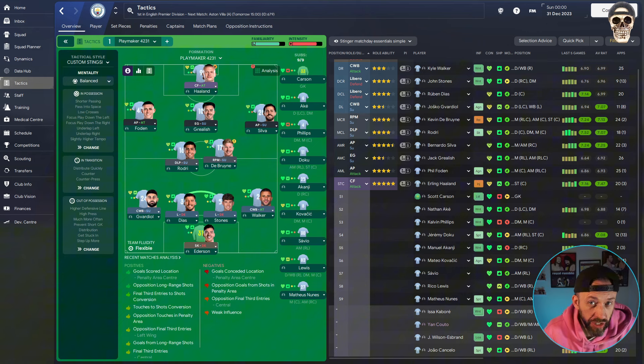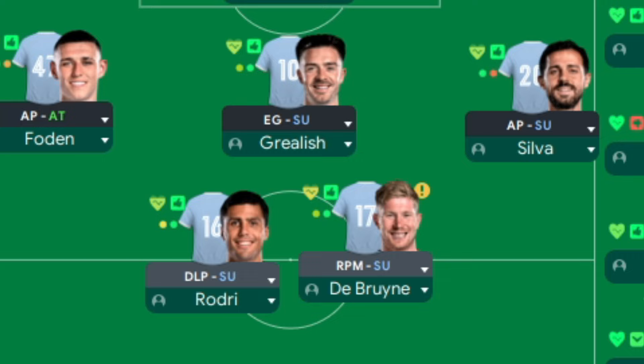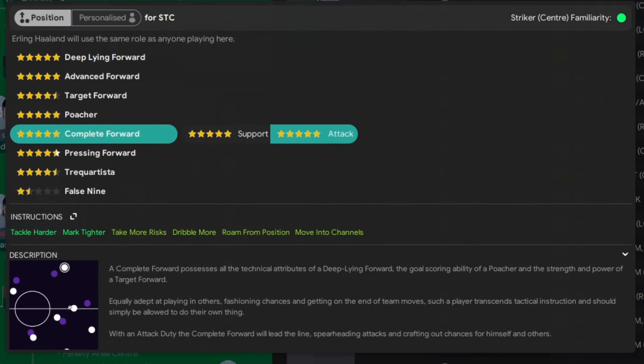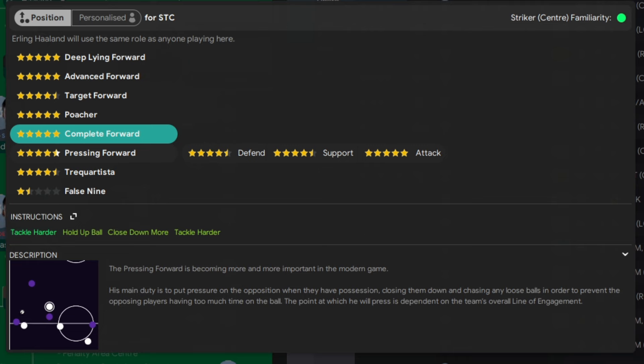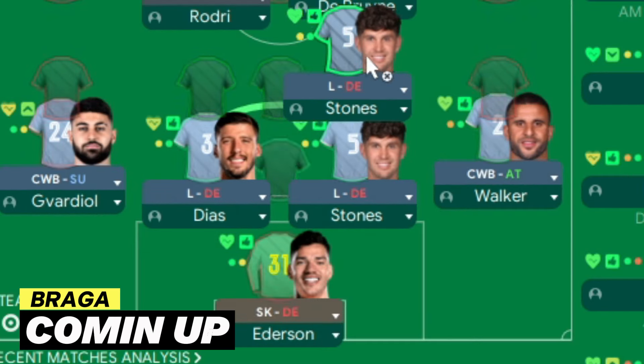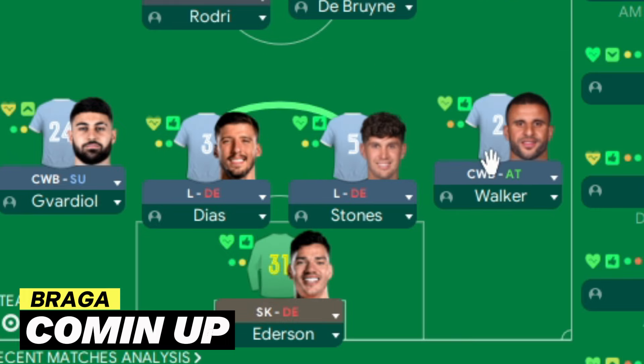The first one I went for was a classic 4-2-3-1 just to get all the players in. In the front positions we've got two APs and an enganche — any excuse to chuck one of them in there — a DLP and RPM, and a complete forward up front because that's an all-around role. It was either that or trequartista, but the complete forward fashions chances for others and gets involved, so it's probably a little bit more like a playmaker.